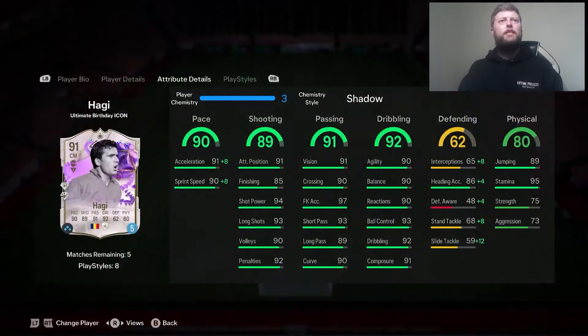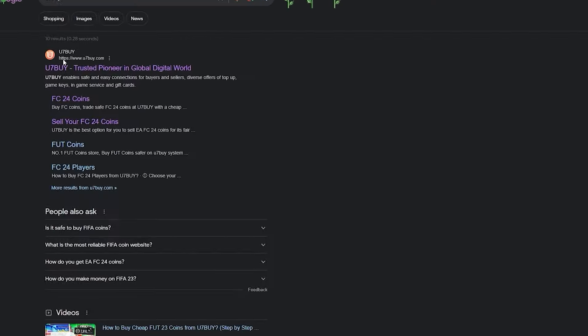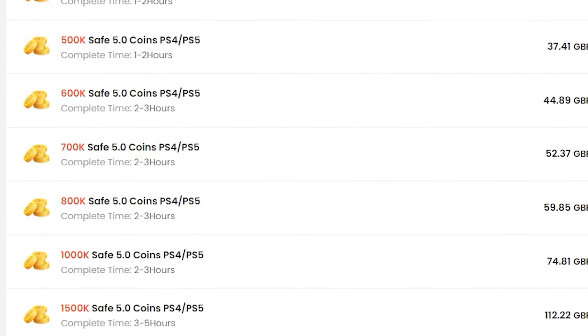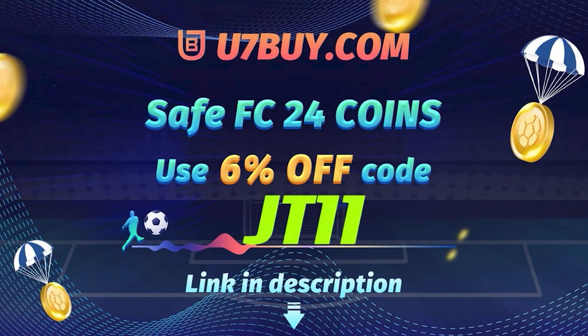So let's jump into him and see what this 91 5-star 5-star can actually do. If your team's looking like this, then head over to U7buy for all your coin needs. They're cheap, fast, and reliable - make sure to use JT11 at the checkout for 6% off all of your coin orders.